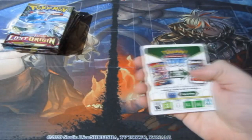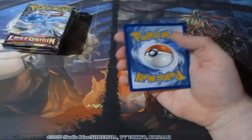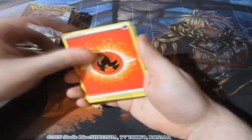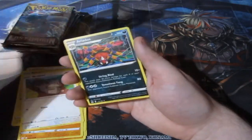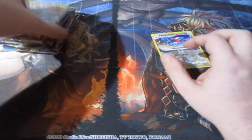Wish me luck people! An Elite Trainer Box — let's see what it has to offer. One, two, three, four — let's have a look. Fire Energy, Light Strike, Swanna, Gloom, Bronzor. A Reverse Holo Porygon, and then Aerodactyl — I love the artwork of Aerodactyl right there, that's quite cool.